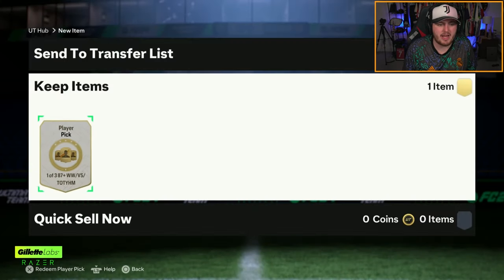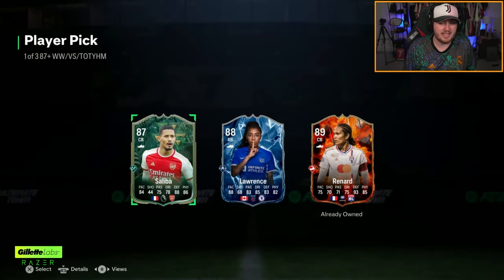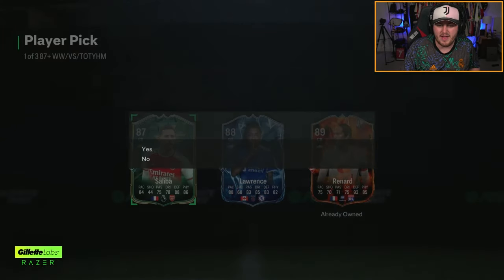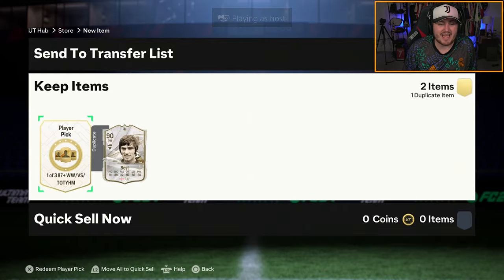We've got Jake's player pick next. Jake hasn't done a gamble SBC in a while so EA might give him the look in this one. Saliba Winter Wild Card - not bad at all to be honest. He's 176k - you'll take it, it's a small W. He's a decent card still. Lawrence has definitely got one of the best, coldest dynamic images on the entire game - the shush is elite tier.